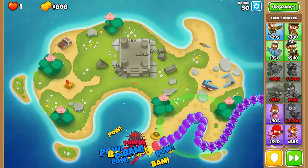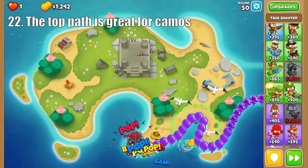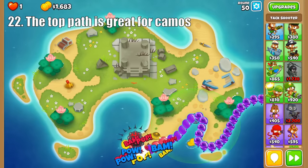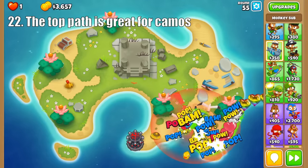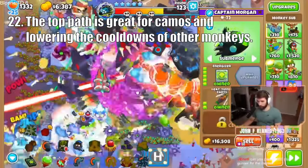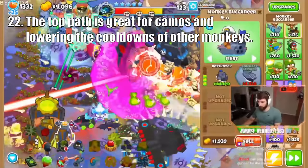Onto one of the most versatile monkeys in the game, the Submarine. The top path's Submerge and Support upgrade is the second cheapest non-hero camo detection in the game and is incredibly reliable. Then the Bloontonium Reactor excels in dealing with grouped balloon rushes, making it great for race events and in Battles too. This also makes for a nice stepping stone to the Energizer, whose main strength is reducing the cooldowns of all monkeys by 20% — insane in free play or boss events where abilities run rampant.